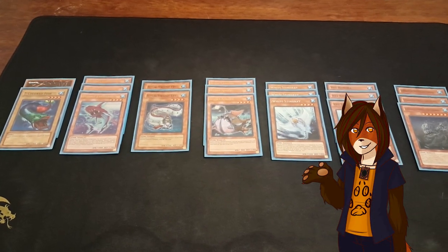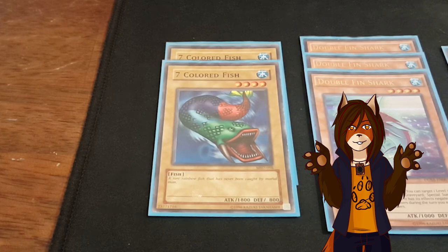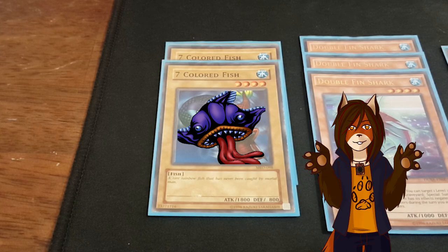Starting off with the monster lineup, we have a pair of Seven-Colored Fish, or at least it will be once I get my second copy in the mail. I mostly just run it in for the meme, but I was thinking about trading it out for something with lower attack that could be pulled back with Salvage — maybe Tongyo, or something less ugly.